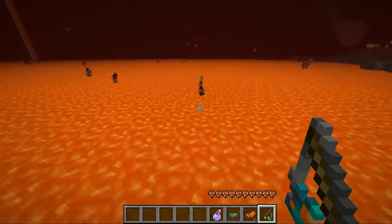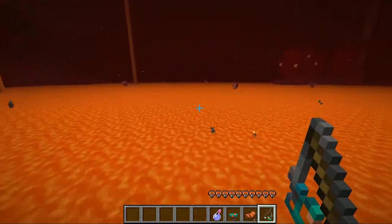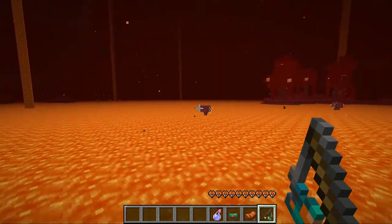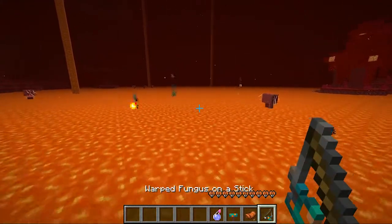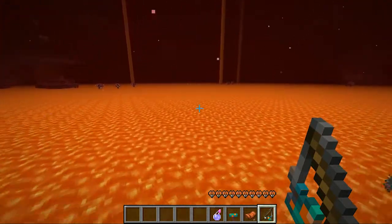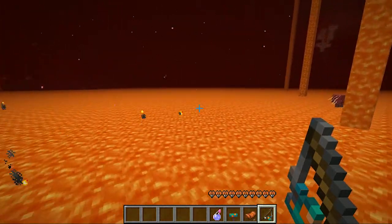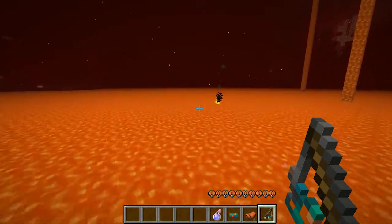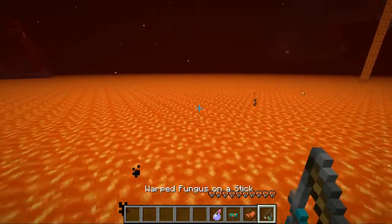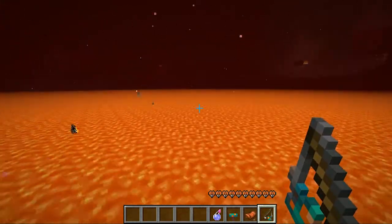Some behavior things about striders: if they are outside of lava, they begin to shiver and go much slower. Sometimes you can see them glitching outside of lava — I'm not sure if it's a glitch or if they just accidentally spawn there. There are also sometimes zombified piglins that ride on these, pretty much like a skeleton on a spider, and those are pretty dangerous if you see them.